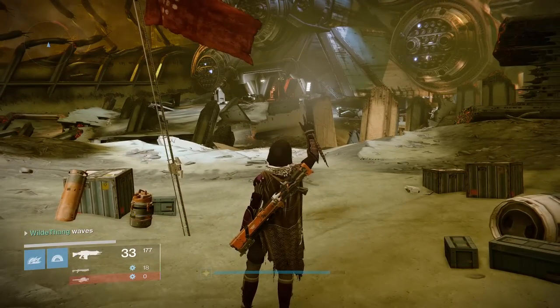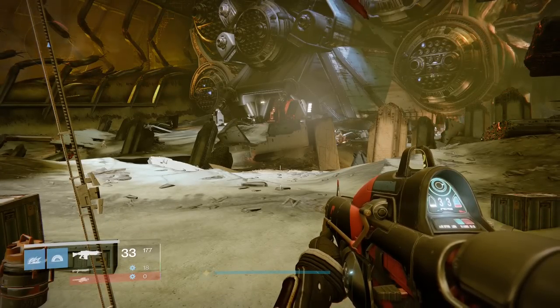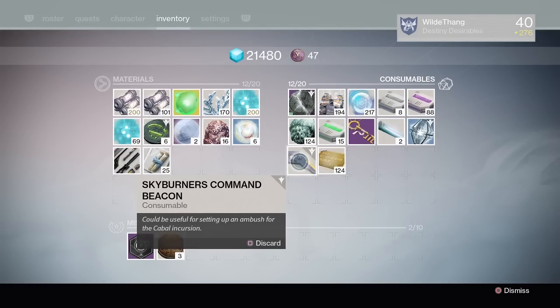How's it going everyone, Wild Dang here and welcome to a brand new Destiny video. So in today's video we are going to be looking at the Skyburner's Command Beacon. I finally got one. I think it dropped from a Cabal guy, or I might have got it in a chest. But anyway I've got one and I'm going to show you what we need to do with it.